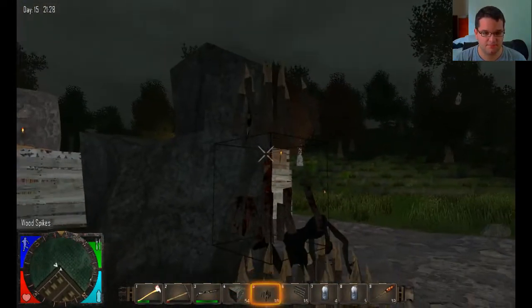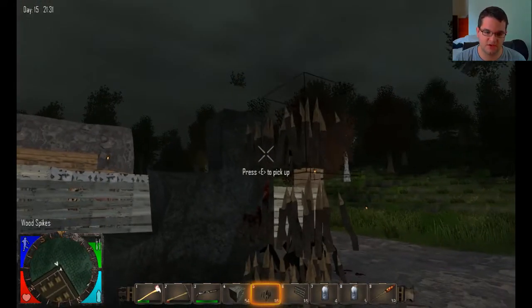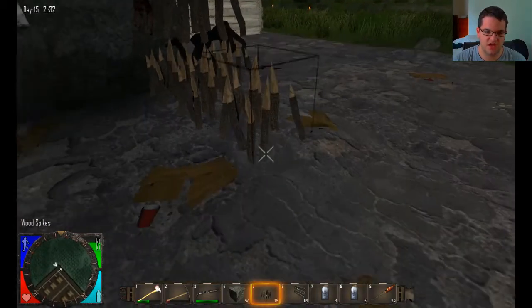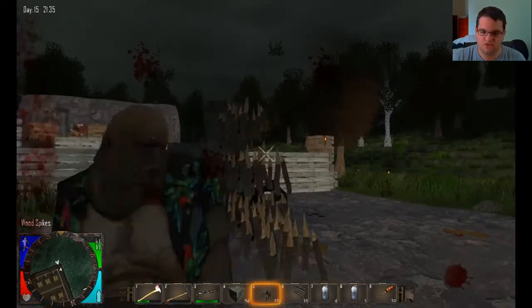You can just keep stacking them up. To keep doing it, all you do is keep stacking them up against the one that's right next to you. Literally, you can just have a line of 8,000 spikes in a row, and that's really the glitch.